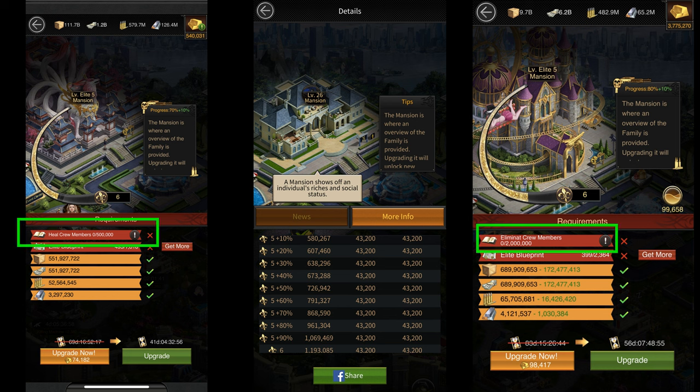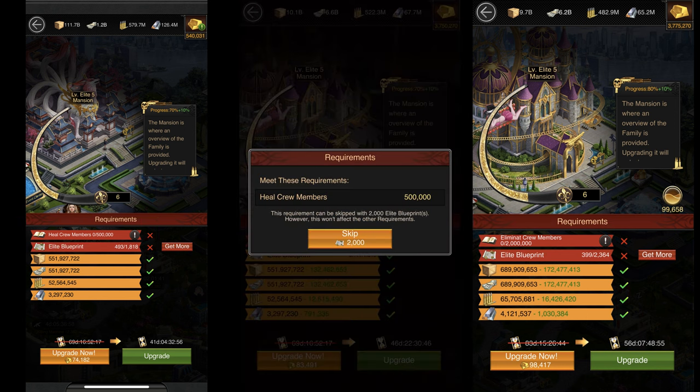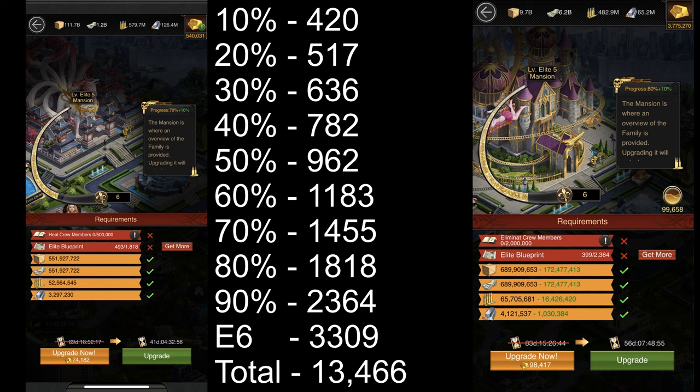you also need to fulfill extra requirements for each upgrade, like killing 2 million crew members and healing 500,000 crew members. If you don't want to meet these requirements, you can also spend 2,000 blueprints to skip them. In total, you need at least over 12,000 blueprints to get your mansion from Elite 5 to Elite 6.